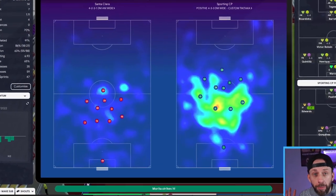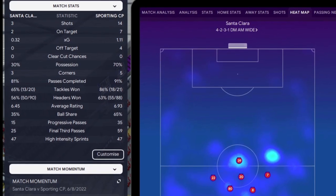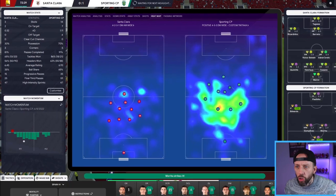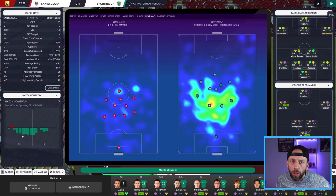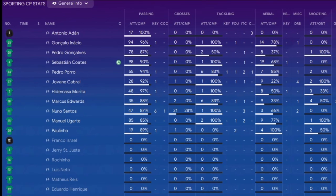70 minutes gone now - you can see the heat map and the guys are starting to push forward much better after a few little tweaks. Looking at the match stats: 70% possession with a 65% ball share, passes completed 91%, final third passes at 59 - a little bit disappointed with that. Progressive passes probably should be a bit higher as well, but bear in mind we are playing on a low tempo with super short passing. So I'm quite happy with it overall. If you look at the key passes, you can see Nuno Santos in that Jordi Alba wing-back role with six key passes. I'd like to see more coming from the midfielders, so we need to get them more involved. It's a pretty solid first step.